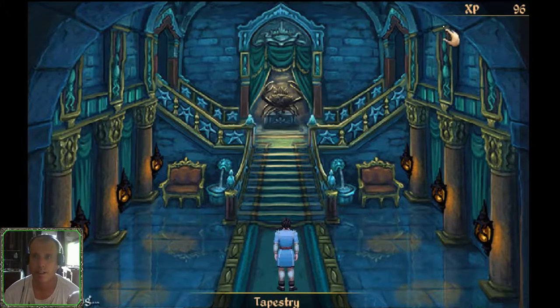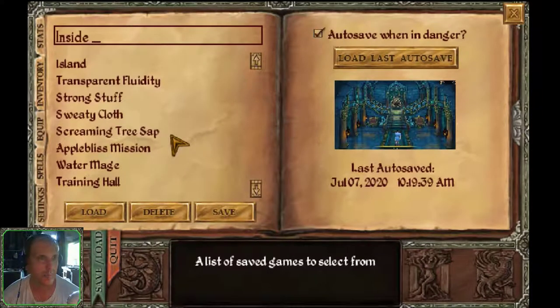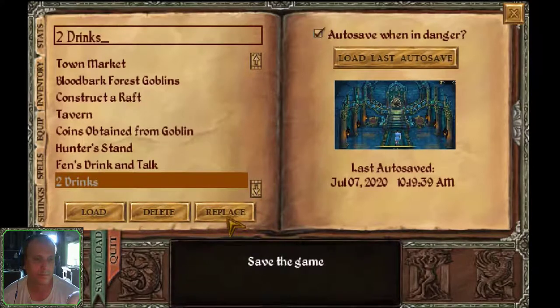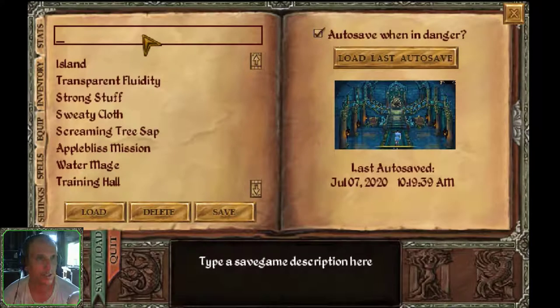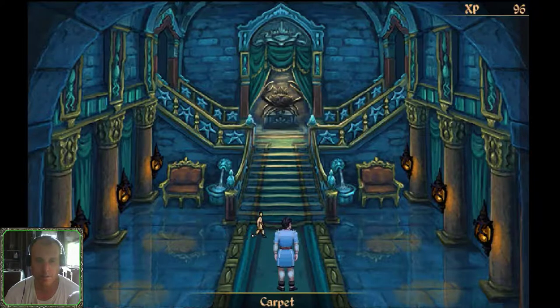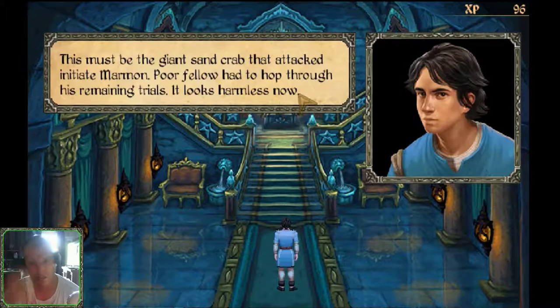Inside Amun Kull Castle — nice place! The carpet follows the stairs in two directions. And what's the middle one? A crab. This must be the giant sand crab that attacked initiate Marmon. Poor fellow had to hop through his remaining trials. It looks harmless now.